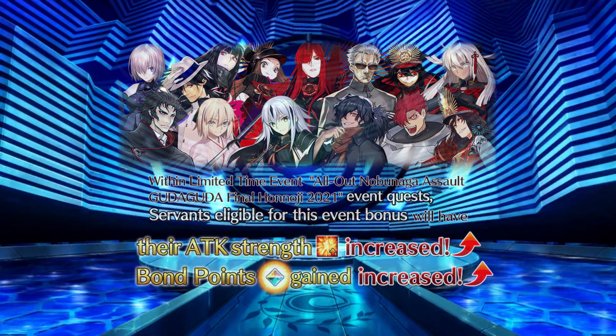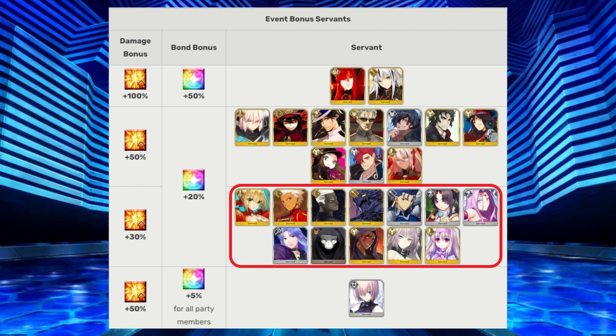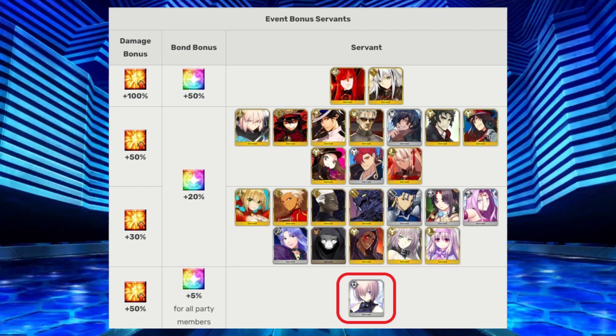For this event, a number of servants will have a bonus to damage and their bond. The damage bonus for the event welfare servant Kagetora will be 100%. The Avenger-class Demon King Nobunaga will also benefit from a 100% damage bonus. The past Guda Guda-related servants — like the other versions of Nobunaga, Okita, Ryoma, and Cha-Cha — will get a 50% damage bonus, along with other servants that feature prominently in this event. There are also servants with a 30% damage bonus who all have a minor role in the story. And your trusty kouhai Mash will be granted a 50% damage bonus, along with a party-wide 5% bonus to Bond.